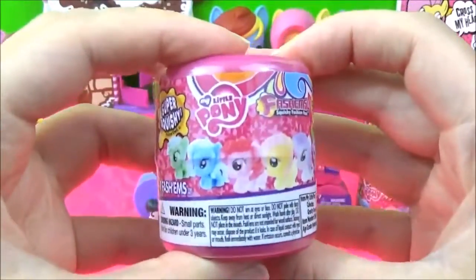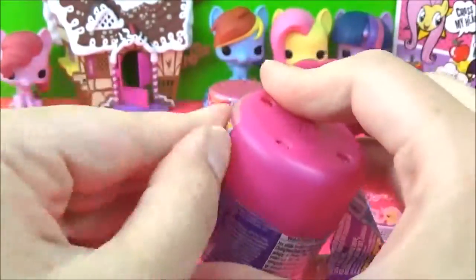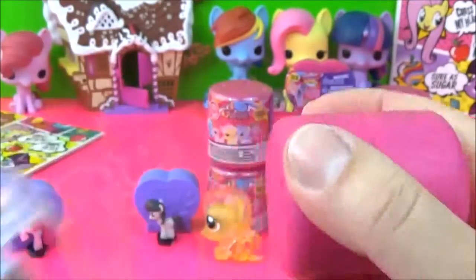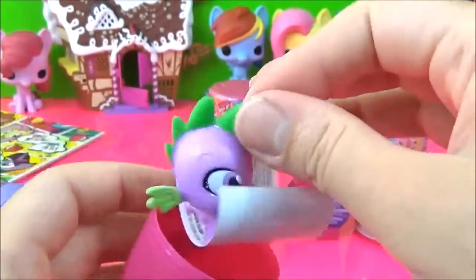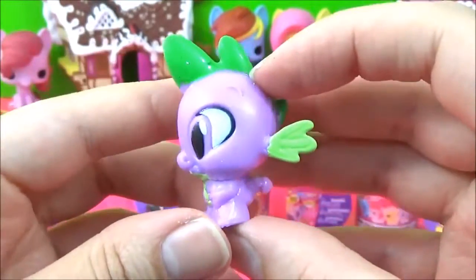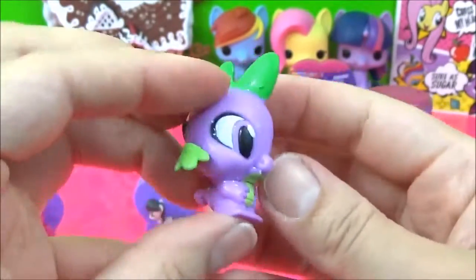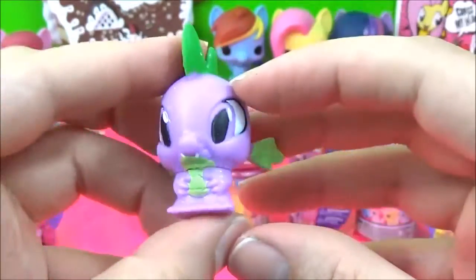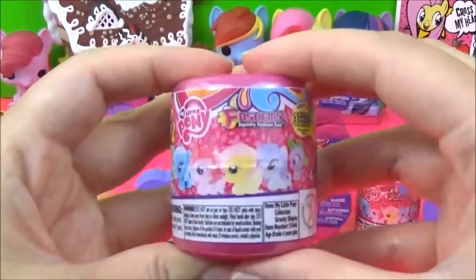I really hope we get Spike. Spike! Spike is so tiny — really hard to squish him, that's so cute! Okay, let's open some more Fashems.